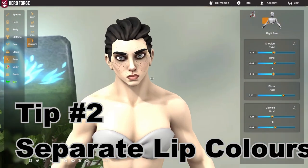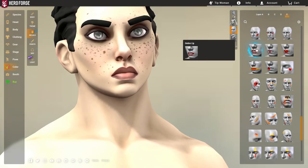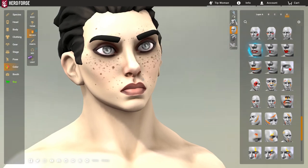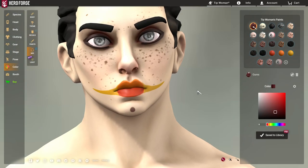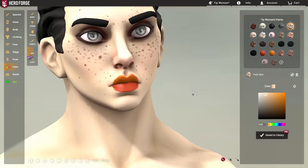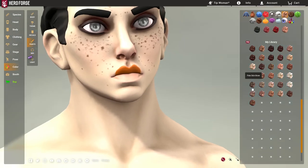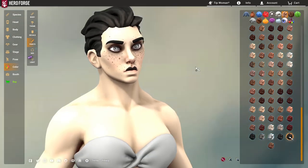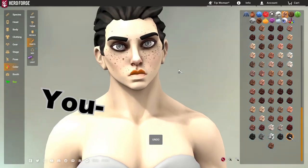Staying on theme with faces, there is a decal that a lot of people don't know how to use exactly. This lip decal — if you want color on just one lip over or below the other, you can apply the clown lip makeup. Take the normal skin color, cancel out all of the defaults, and then you can choose one lip to have a completely different color, like black.